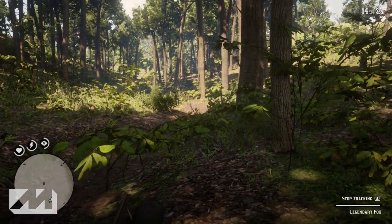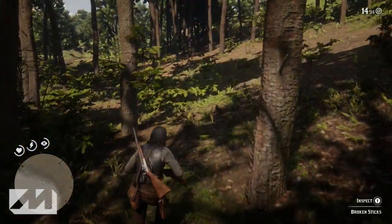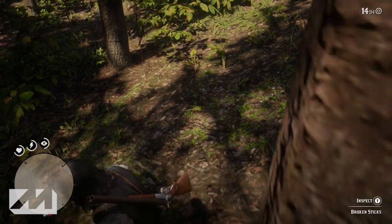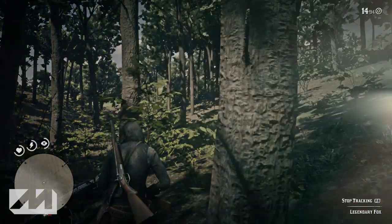Your second clue is located northwest — you're going to want to head northwest about 50 yards. The clue is in between a group of trees, there's about three trees around it, so this one's not too difficult to find. The second clue is actually broken sticks.